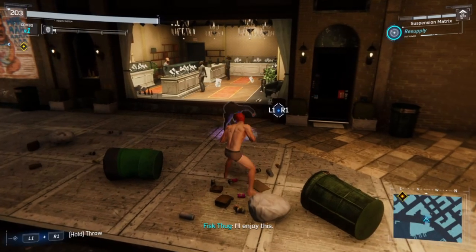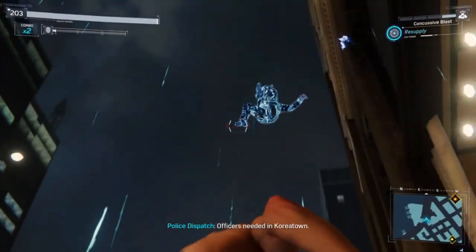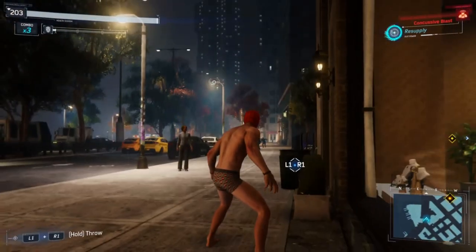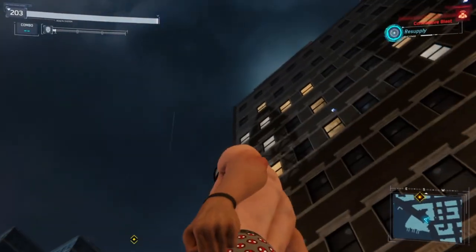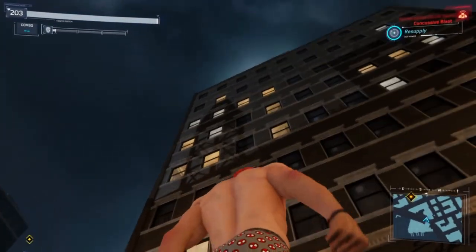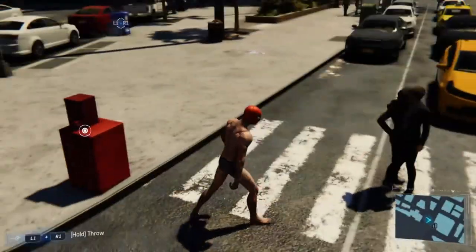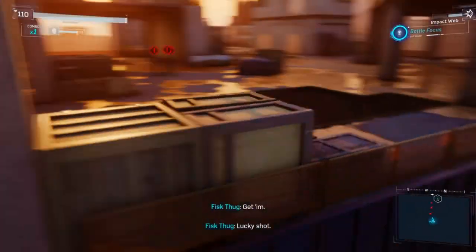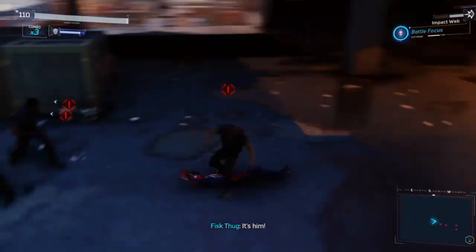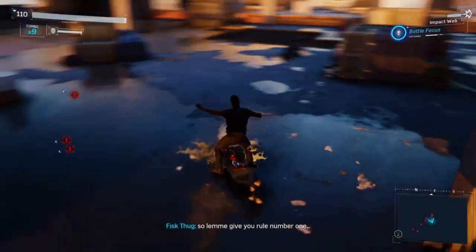This one I'm very confused by — when you launch an enemy using a suppression matrix and push them with a concussive blast, they either go so far so fast that I don't see them, or they just disappear. Either way, they're gone instantly and I'm still curious as to why or where they went. Here are NPCs inside of each other, which happens quite often. In this glitch, one enemy continued doing dialogue they'd normally say when Spider-Man isn't around, but during combat they continued until I knocked them out.